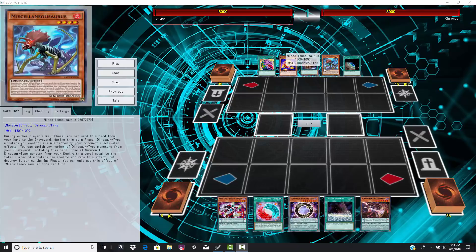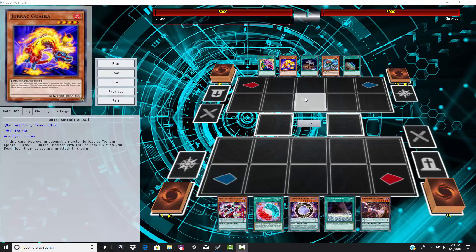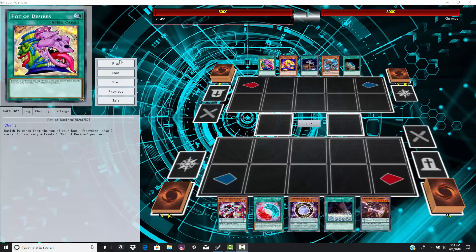We have a Jirac version of Dinosaurs — this is actually more of a Lost Worlds version. You see the Jirac Guaiba; I haven't personally seen this card since probably about Dino Rabbit format. It was a monster then, especially with Forbidden Lance, but nowadays not so much. It's still a powerful card if you can pull it off because you get another copy from your deck — another Jirac level 4. It's kind of like a one-card Dolka or Lagia; you can go for any rank 4, but those are generally the cards people go for.